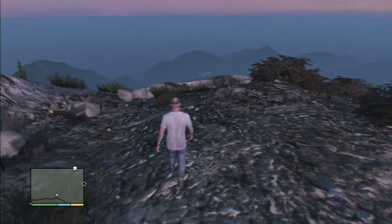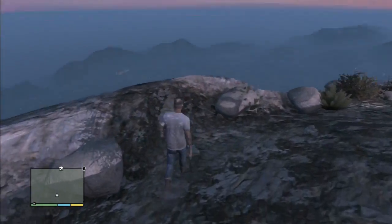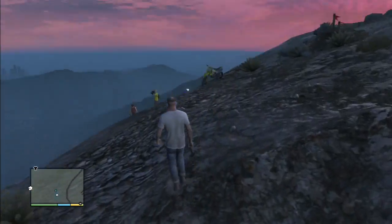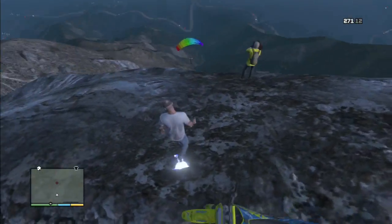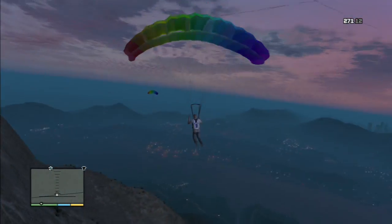This is the third Bail Jumper and he is on top of Mount Chiliad. There's a danger sign that I just passed, and that is behind the tram or whatever it is that takes you up to the top of the mountain. You just go to the right of that sign.